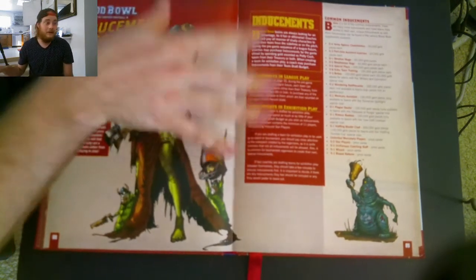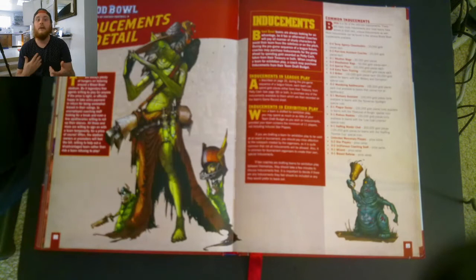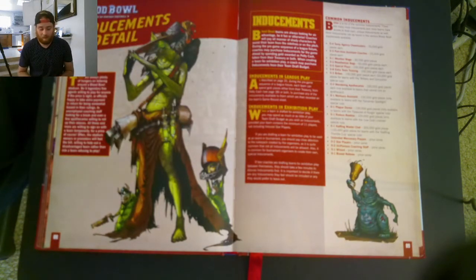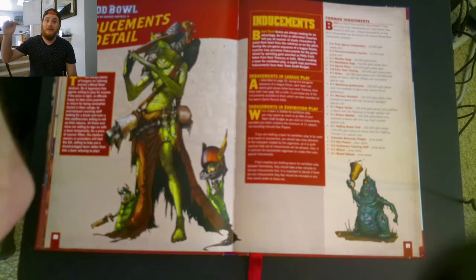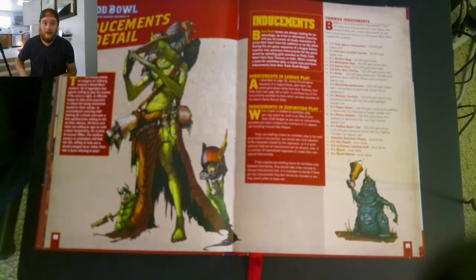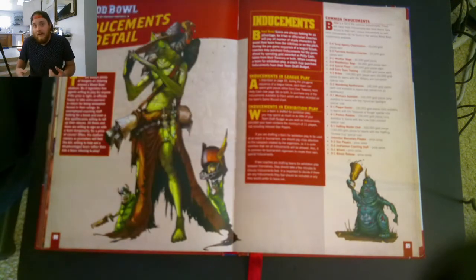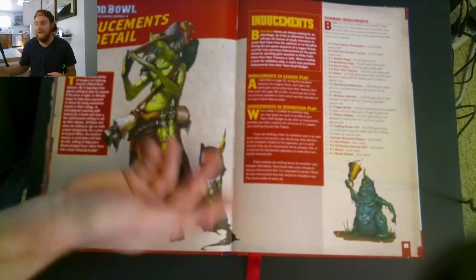Inducements — what are they? They are basically little power-ups that you can buy before the game starts. Each player gets a chance to calculate their petty cash, add their treasury to their cash pool, and buy inducements. Petty cash is basically the game recognizing that your team is lower value than the opponent's, so sponsors give you some money to even things out and make it a more interesting match. It's just the Blood Bowl balancing system.